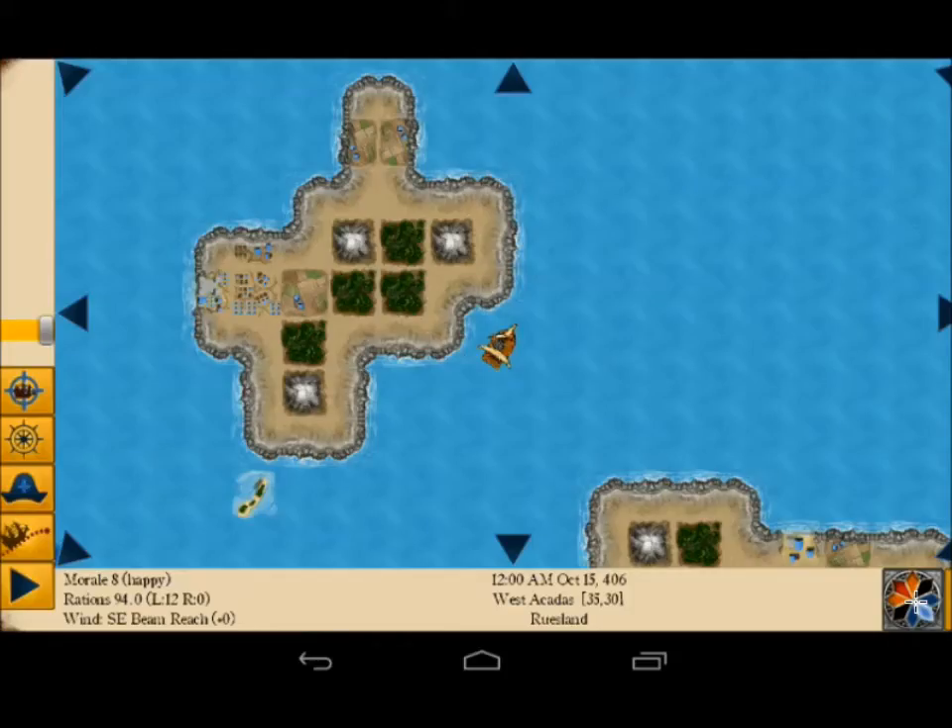Good evening captains, this is Andrew and I'm going to cover the basics of the wind gauge in Ancient Pirates. In the bottom right hand side of the HUD you can see the wind gauge itself — it looks kind of like a compass and shows the direction the wind is blowing in this region.